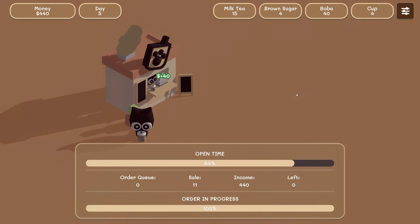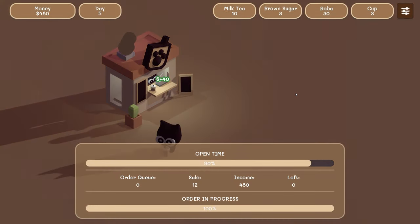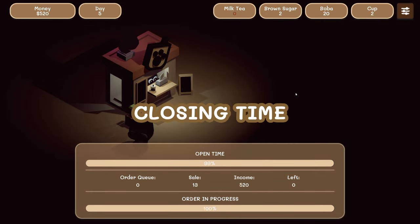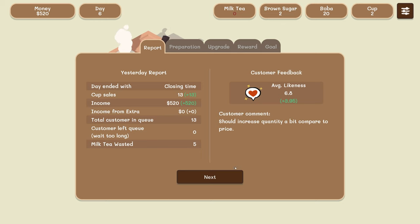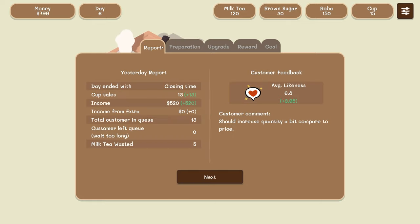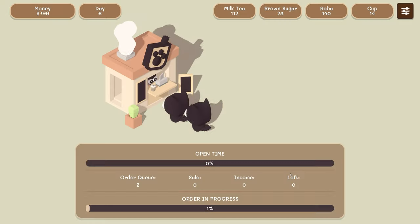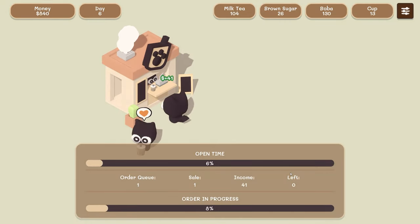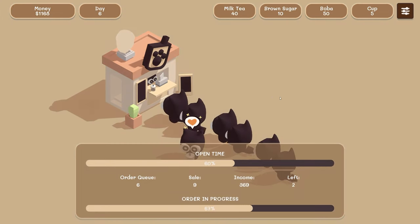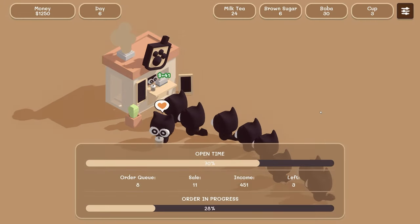I think I might just stick with this nightmare boba tea because it's working — you can sell them for 40 bucks a pop. I should increase quantity a bit compared to price. More brown sugar, some more milk tea — people don't really like that much brown sugar so we're gonna restock with just one more. Let's increase it by one dollar. People still come — let's go! At least we're making money. No — he left, another one left, dang, I need to make this faster.